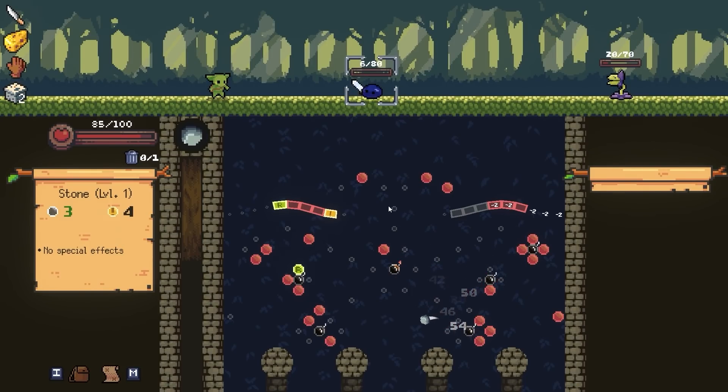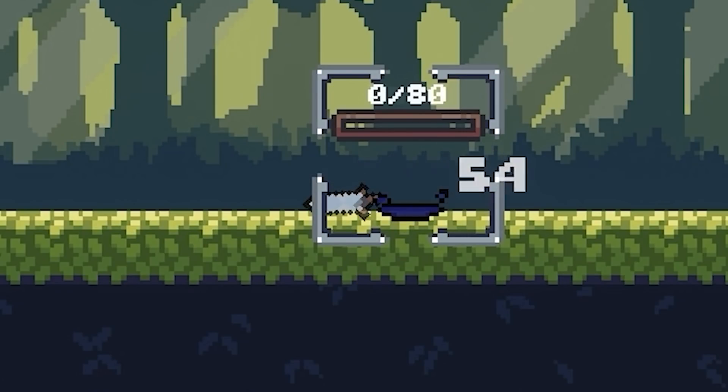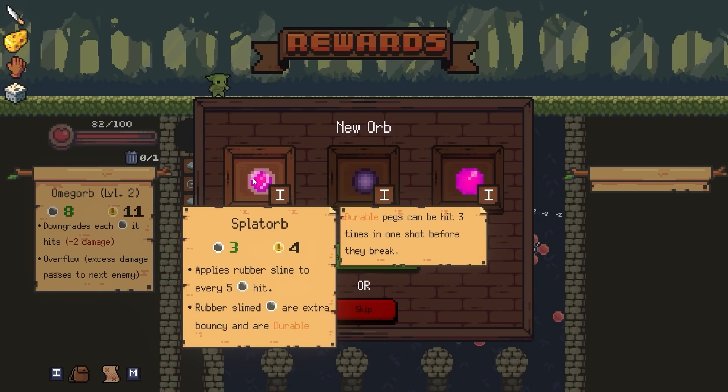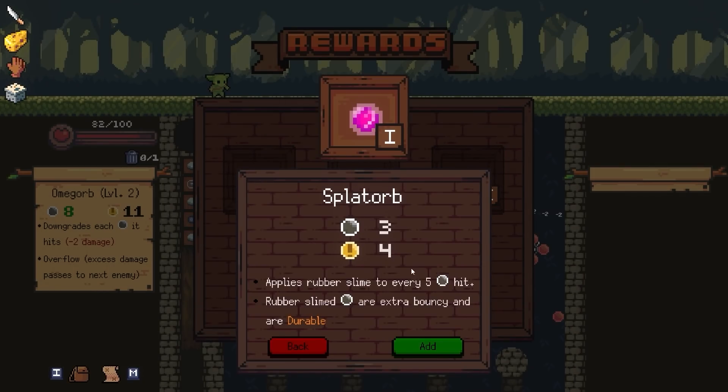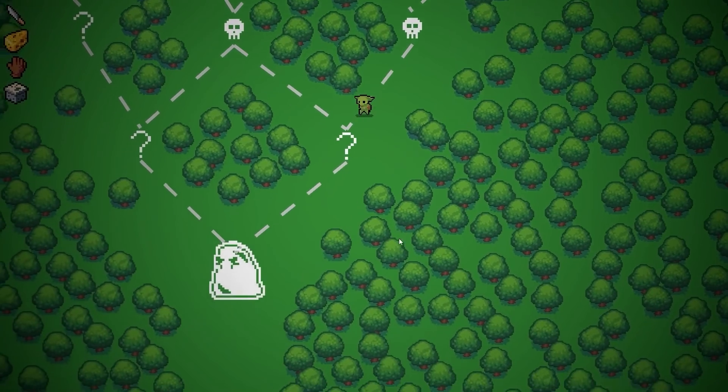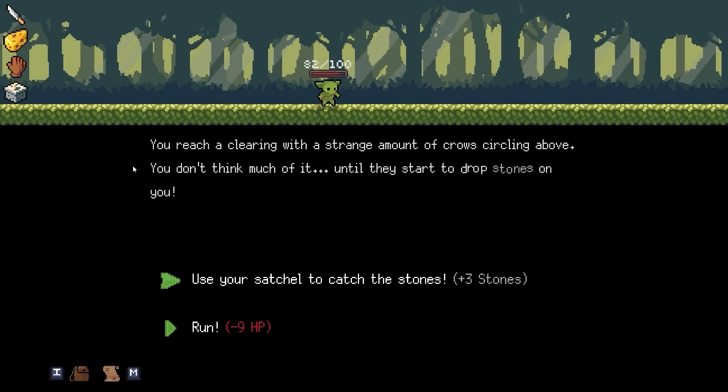Especially if I could touch even just a little bit of bomb. You're dead. Dead. Next I'm gonna try this Splat Orb - it does three damage, which is plenty. It applies rubber to every fifth hit, making them extra bouncy, so the pegs are gonna be upgraded for me. The more my ball bounces around, the more damage I do, and the more damage I do, the happier I am.